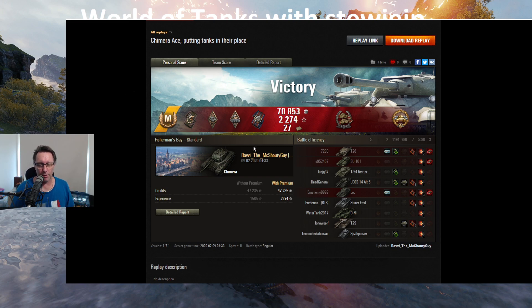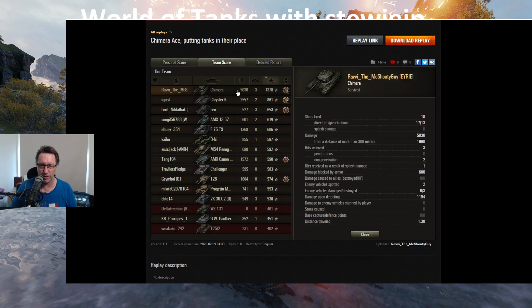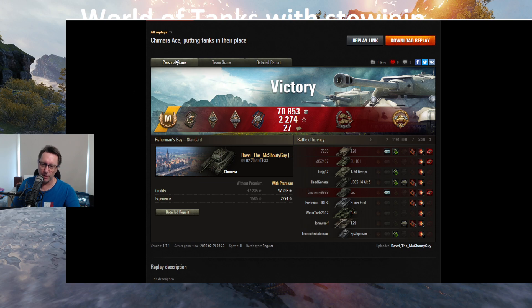Ace tanker mastery badge for Ravi the McShouty guy — community contributor, Twitch streamer, YouTube creator, links are down below. He goes to some of the Wargaming events as well. Medals earned: Spotter for over 1000 assisted damage, Bruiser, Demolisher for blowing the ammo rack on the T28, Fire for Effect, 27 bonds, Confederate, and High Caliber for doing the most damage at 5030 hit points. Three kills, 1378 base XP. Fired 18 shots, 17 hit, 13 penetrated. Even paying full price for ammo, still made 36 and a half thousand credits after tax with a premium account in that six-minute game.